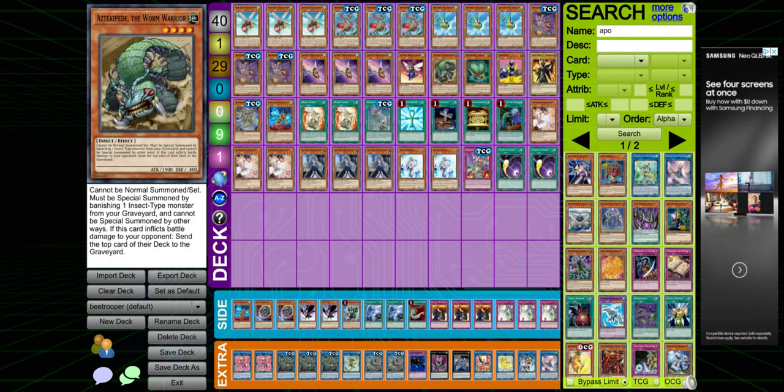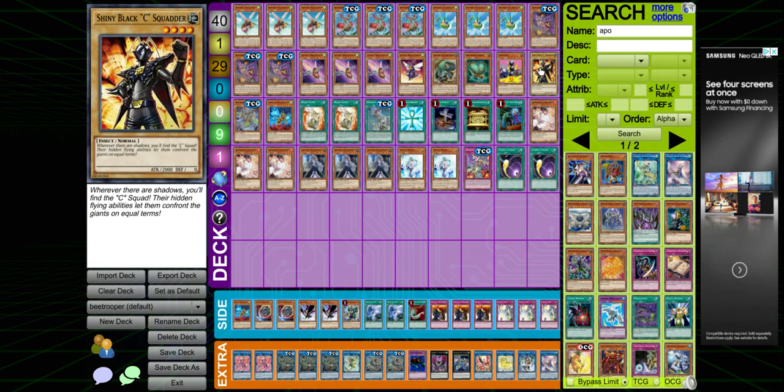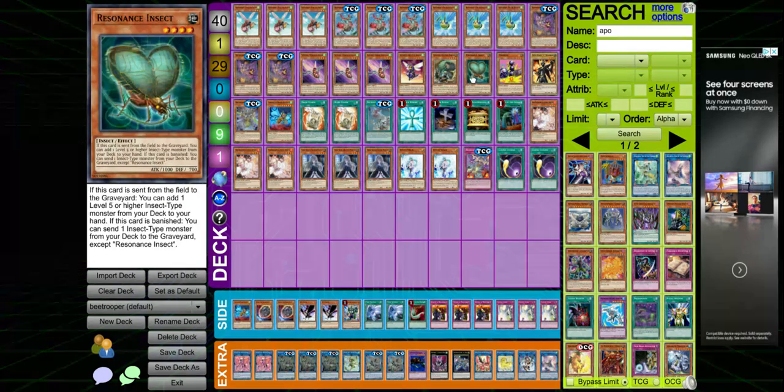Techipede can banish an insect to special summon itself, which is pretty good. You can search it off of Goki Pole — whenever Goki Pole is sent to the graveyard you can add a level four or lower insect. Then if it's a normal monster, that's why we run Black Sea — Black Sea can special summon itself and pop a card that has higher attack than it.